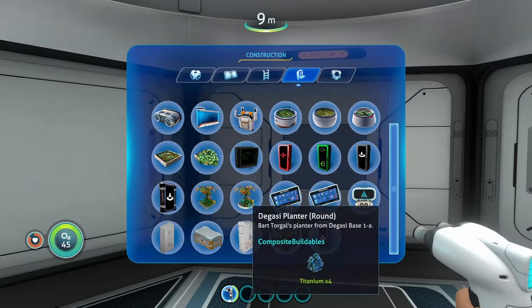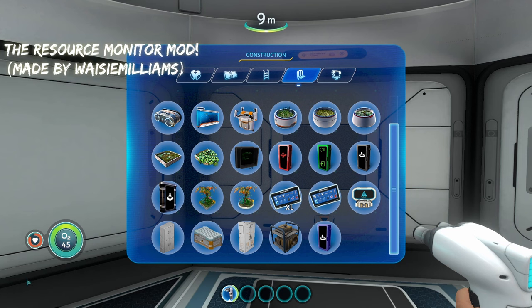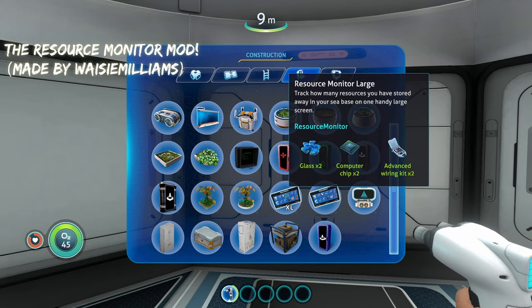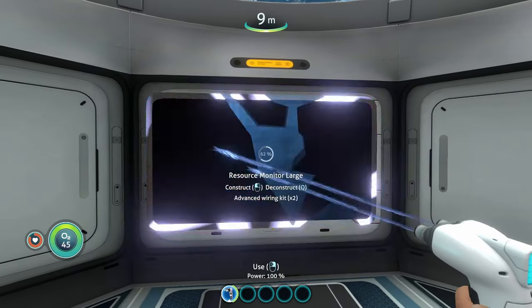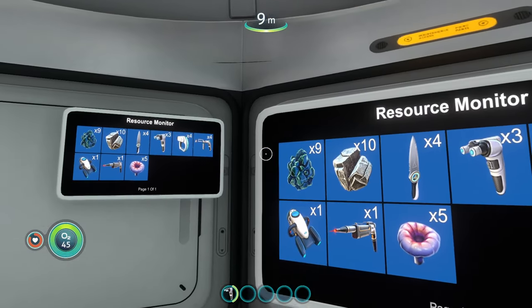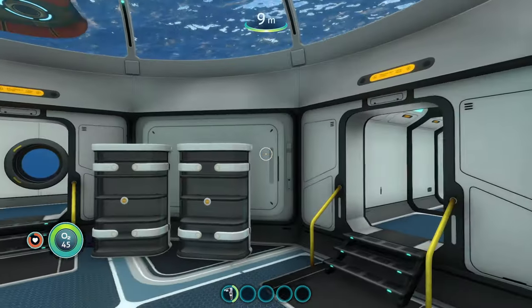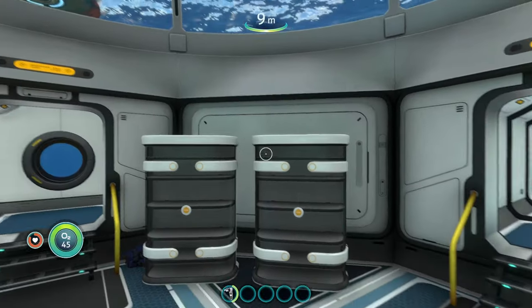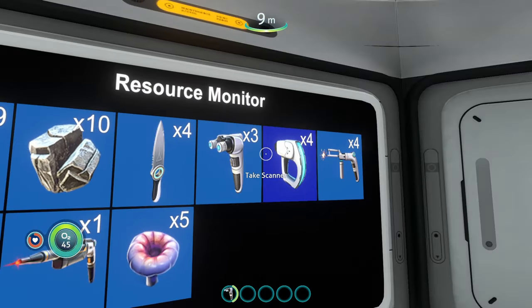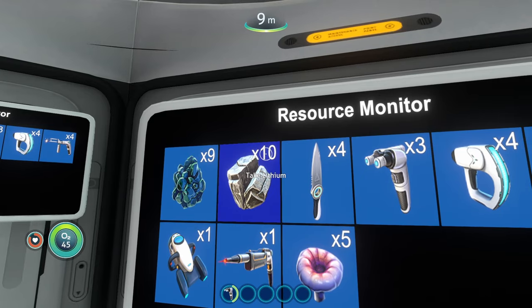The next mod is going to be the Resource Monitor mod. It adds two new buildables to the interior of your base: the resource monitor small and the resource monitor large — they both do the same thing. Once built, it monitors the amount of resources you have in your base, showing every item stored in your lockers as well as how many you have.